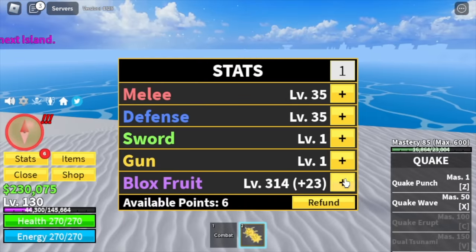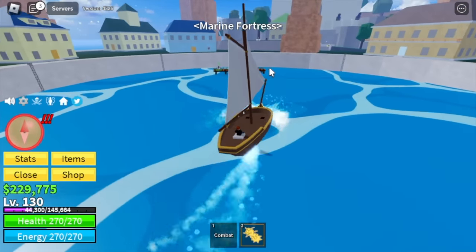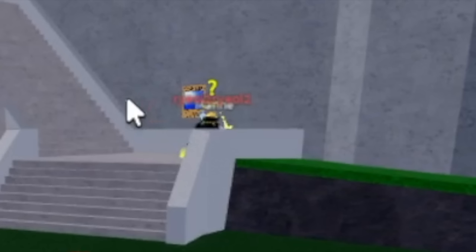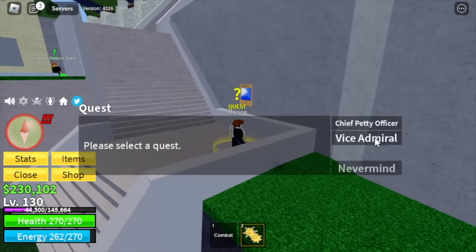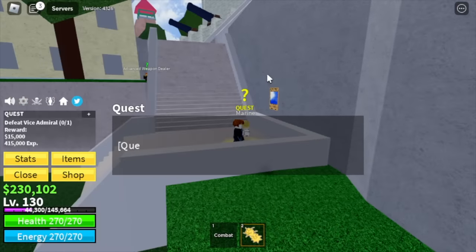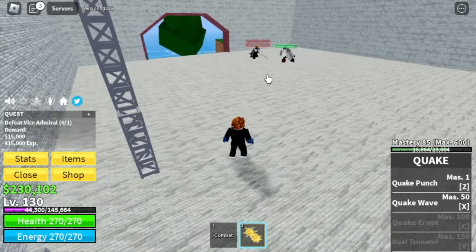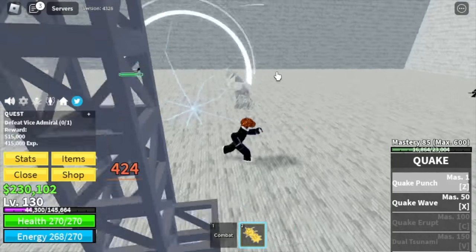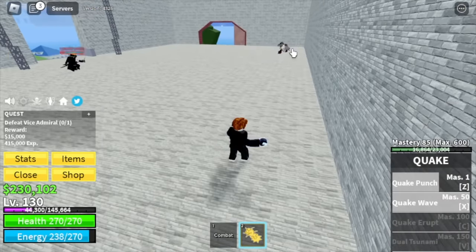At level 130, we're going to leave this area. Next island is the Marine Fortress. Someone's already there — his target is the Vice Admiral, same as us. So we're just going to help him, not attack him. Let's head to the area — he is losing. We're just going to help him, no PKing, no PVP. We're going to do our best to not hit him.